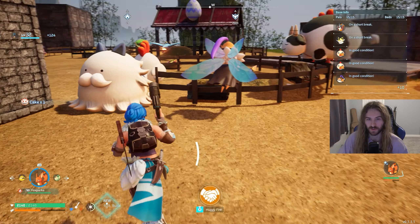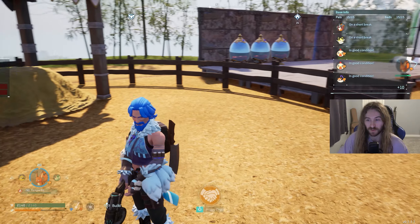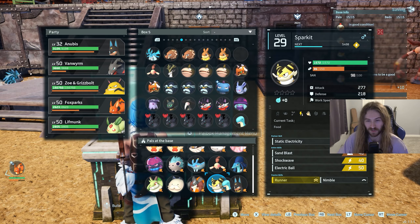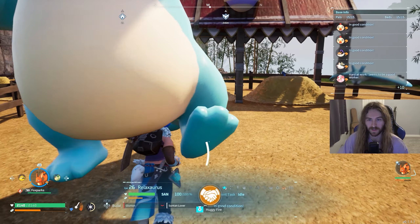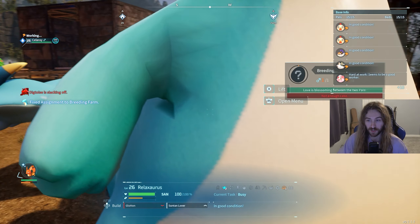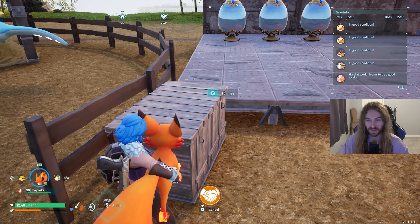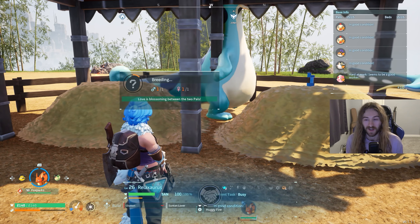Now that we have a cake, I'll show you what it's used for. I'm going to breed a Celray with a Relaxaurus — this is not a full breeding guide, just a quick demo. I'll put Relaxaurus into the breeding pen. You need one male and one female to breed. Put the cake in the box — the cake does not expire in the breeding box even though it shows a timer. As you can see, it says love is blossoming between the two pals, so they're going to make us an egg.